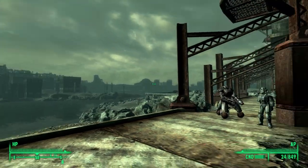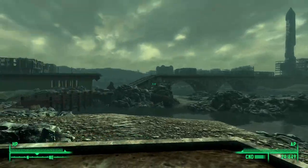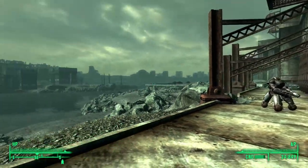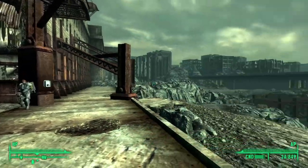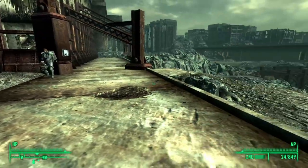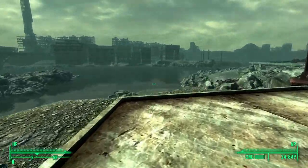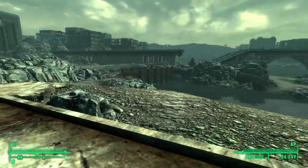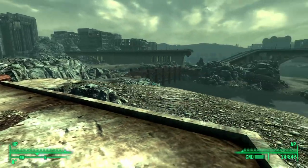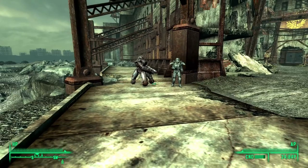At least this place has a nice view. Alright everybody, welcome back to another part of this Fallout 3 walkthrough. We are just outside the Citadel — like I said, they have a nice view. Last part was sad. All that work to reunite with our father, and he dies within like an hour of meeting him again.